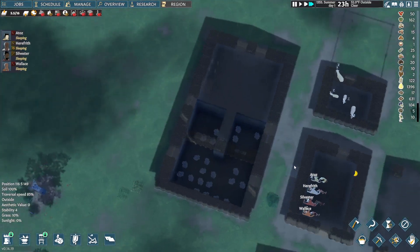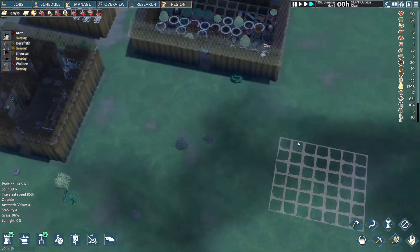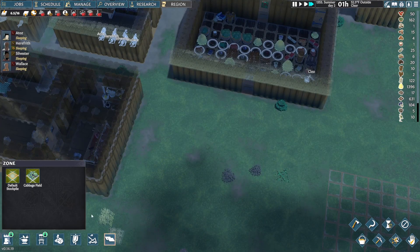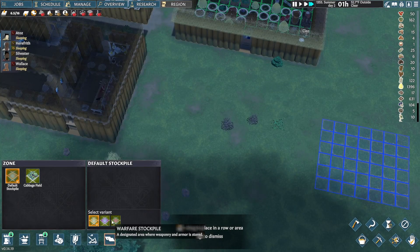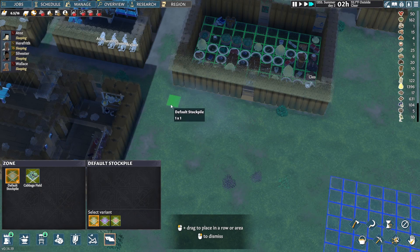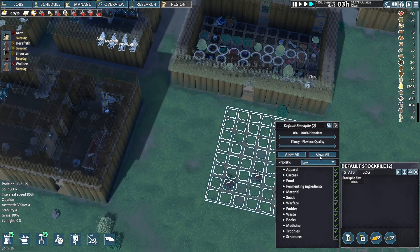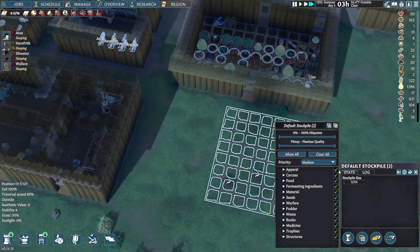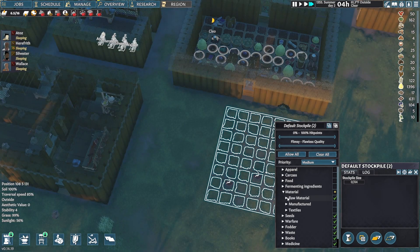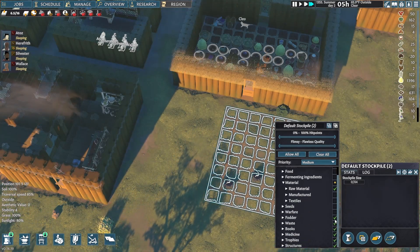Down here in our cellar, once people move stuff, I made a dump pile. I think I'll also make a pile outside for stones and dirt — an 8x8 at medium priority. No apparel. Raw material. Yeah, that would work.